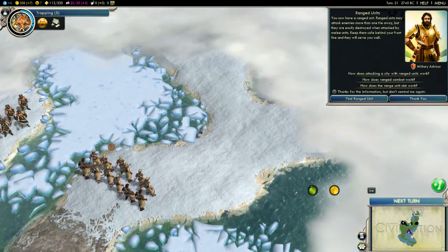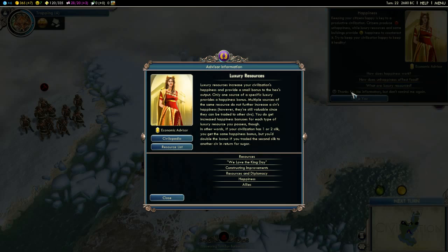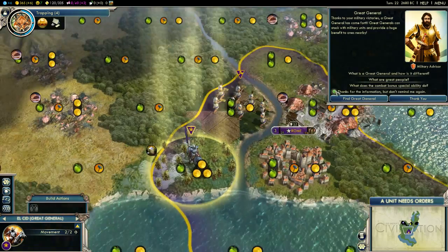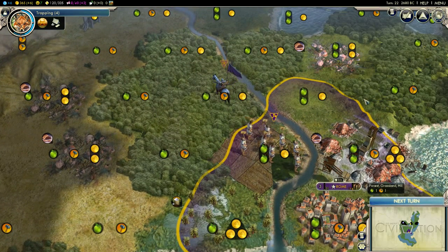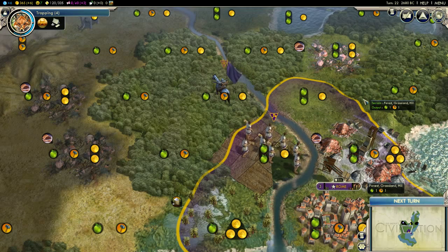We'll try to carry on exploring down here and hopefully they ignore us — fingers crossed. A social policy has unlocked. As I said, we were lucky enough to get some culture which is really nice. Culture is very, very important — Warrior Code gives 15% production when training melee units and a great general appears outside the capital. The game is very difficult at the start if you just begin playing but it's so worth it. You can play multiplayer with your mates as well, which is really nice.